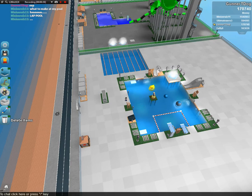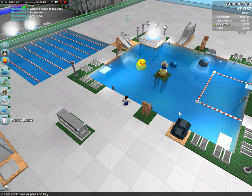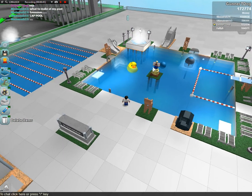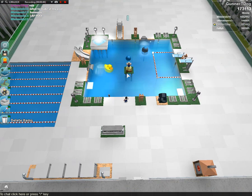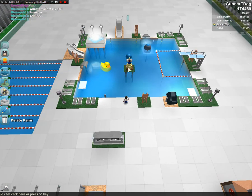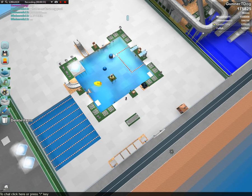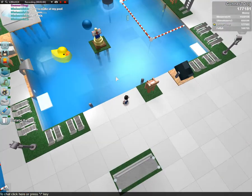I put a few small slides here, I put a cannon, and I put a $50,000 statue in the middle of my pool just cause it's a cool little island. I put a big duck in there, I put a blue ball, put two fountains — that one's a cylinder fountain, that one's the wavy fountain.